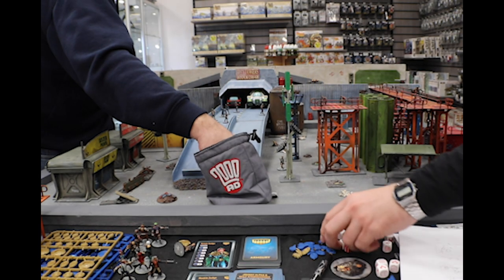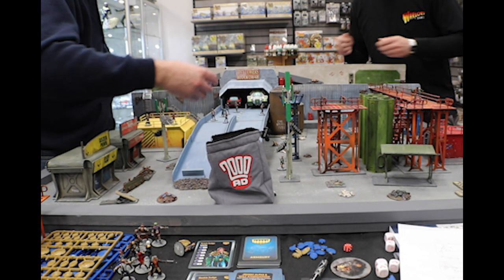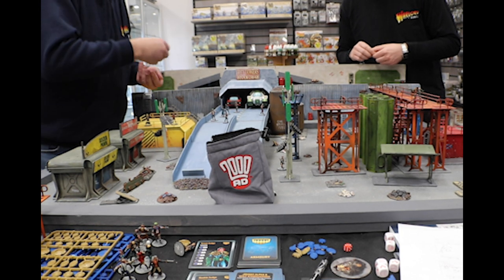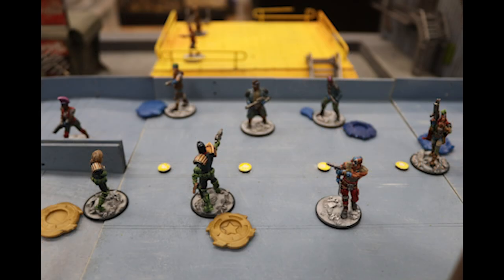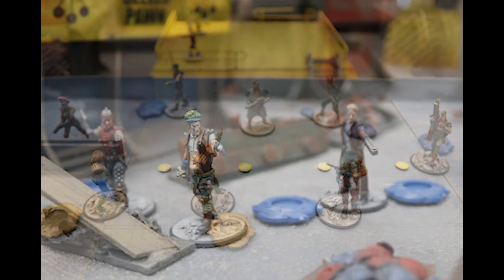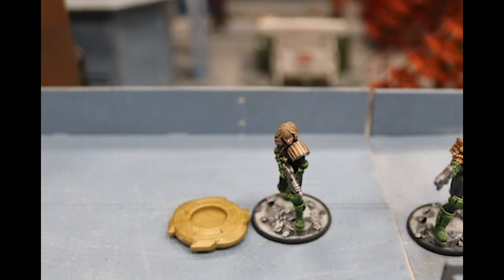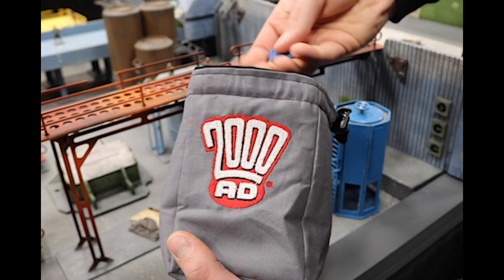Judge Dredd is played using a system of drawing action chips to see when models can activate during the game turn and determining just how much they can achieve. Once all models have activated at least once, the game turn is over. At the start of the game, you will need one action chip for each model under your control. Each player uses different colour action chips, and all of the chips for the game are placed together in a bag, cup, or other opaque container at the start of each game turn.